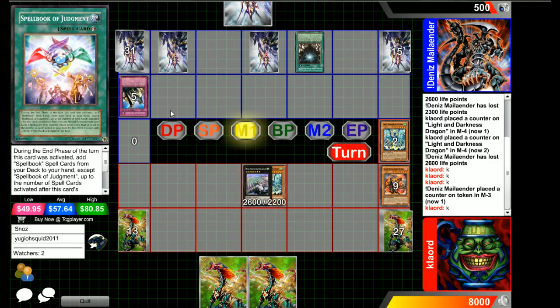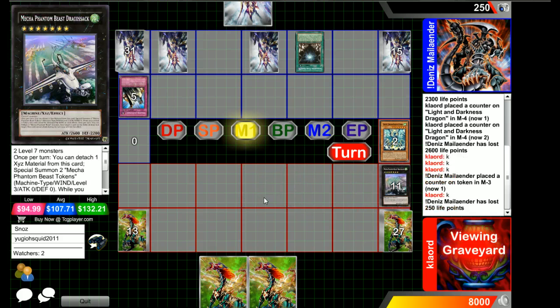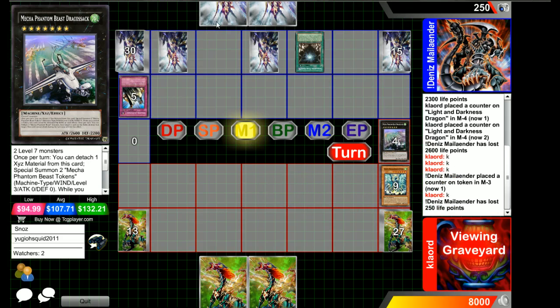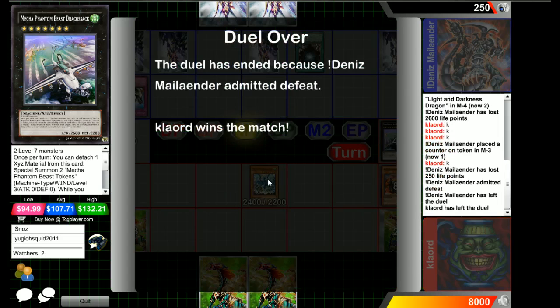He goes into Dragosack anyway and gets some Judgment in — he didn't need to go into that, which could possibly have been a costly throw, but he had it anyway so it didn't really matter. Light and Darkness Dragon definitely carried him straight through that, negating pretty much all of the Spellbook player's early game. It just goes to show the power of that card — no one really plays it much anymore, but it's still very good.